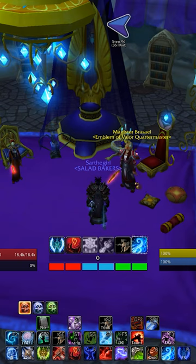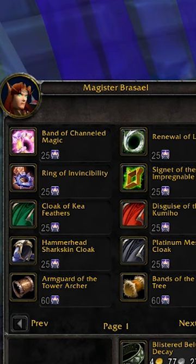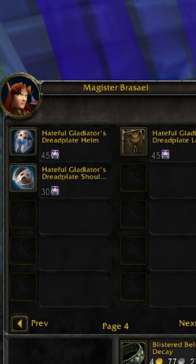Frost DKs can get a huge DPS increase by buying their best-in-slot sigil with Emblems of Valor. A lot of people are confused because if you go to the Emblem of Valor Quartermaster, you don't find any sigils there.